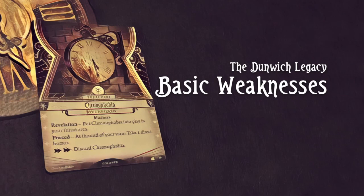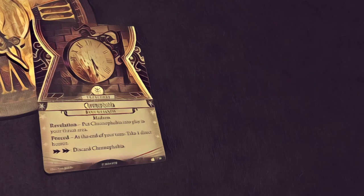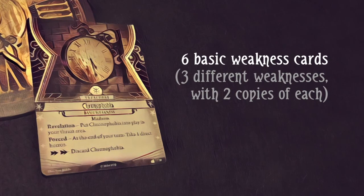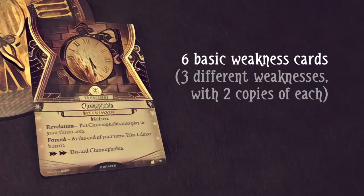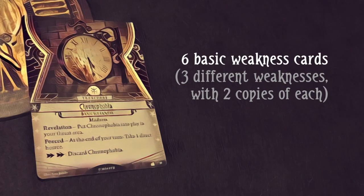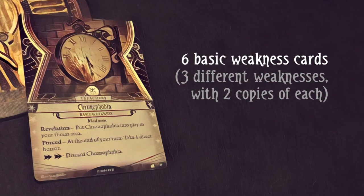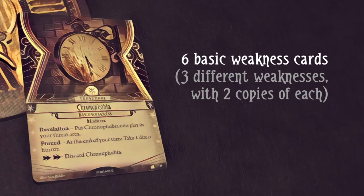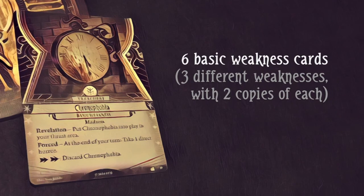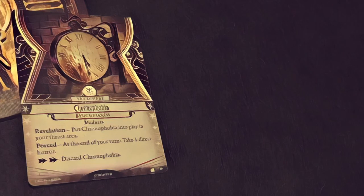Before we get into the player cards, let's look at the expansion's new basic weakness cards. The Dunwich Deluxe box comes with three new basic weaknesses, two copies of each, bringing the total pool from 10 in the core set up to 16. I do wish they'd opted for just one copy of each instead of two — I'd rather have a pool of 20 different weaknesses than 30 with duplicates. My guess is they wanted to quickly up the overall count, and maybe we'll see fewer duplicates in the future.